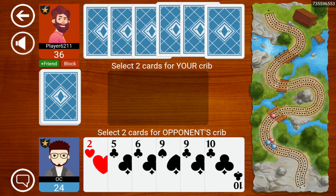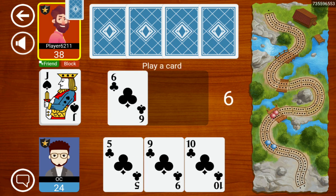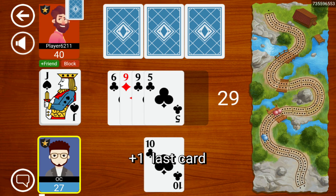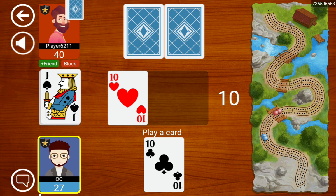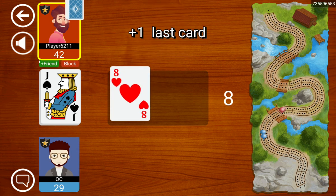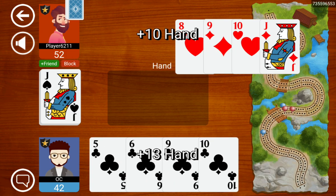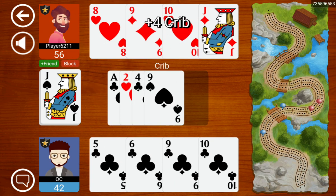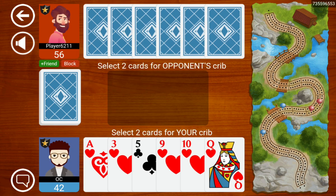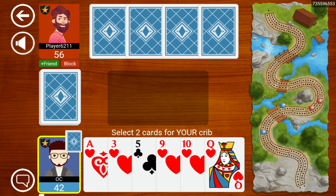We're not doing too bad ourselves, especially now that we look down at a flush. Do you like the look of that flush, which also turns into a run? We've got a nine and nothing smaller than an eight. The 13 because of the five-jack takes us up to 42, which is quite close to 44, so we're not out of the running just yet. It's a nice looking flush in hand actually.